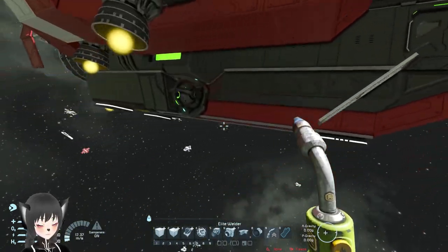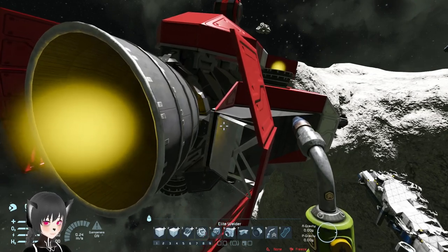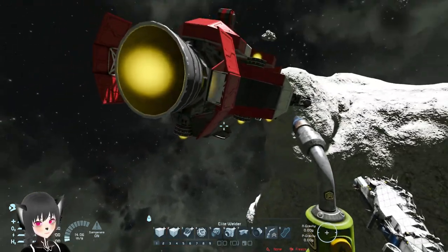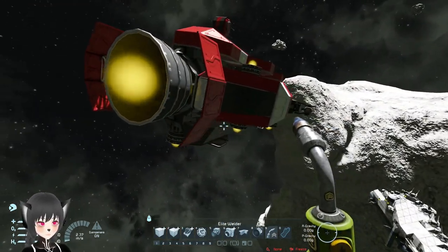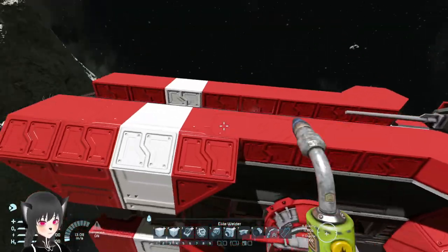This thruster shield design is pretty signature Keen Software — they really like doing this kind of shield for thrusters, which I guess is a unique touch for the ship.